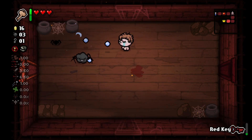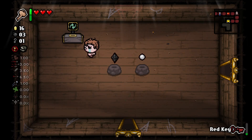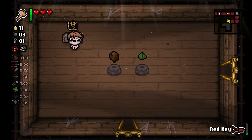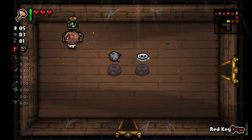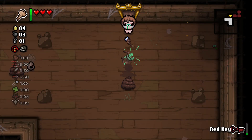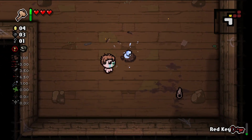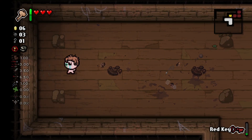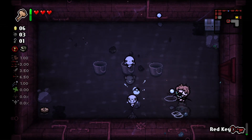There's the item room. Is that cursed eye? No, we could get better. This is a good item - I will definitely take Serpent's Kiss for the potential black hearts. Our red key is almost out. I wonder what happens if it runs out. I should just go all the way back to the boss. I wonder why we have dad's key - it didn't look like our item room had a lock on it.